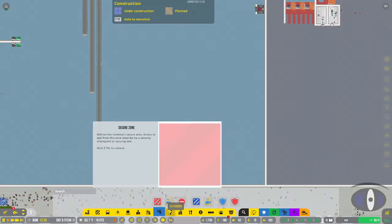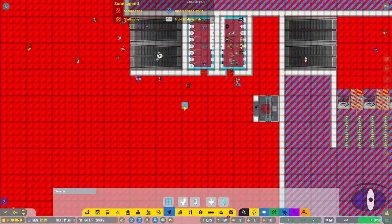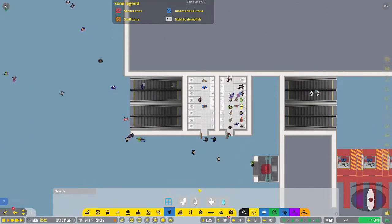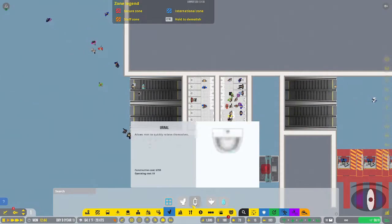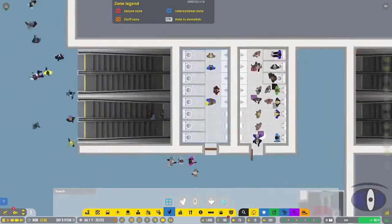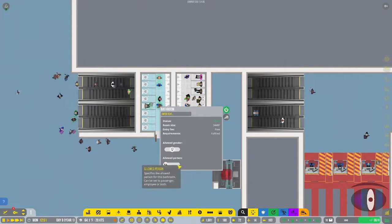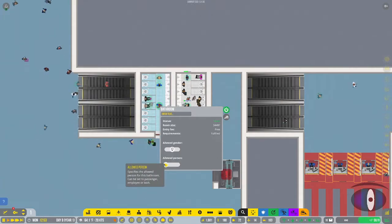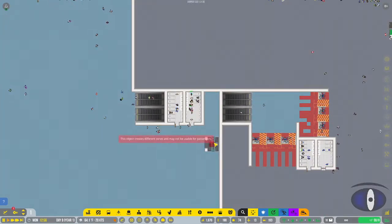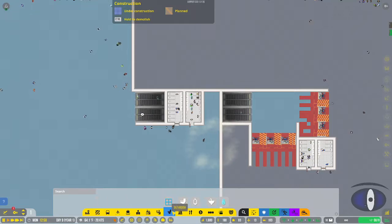Next is bathrooms. You have to select the area first - for example, I'll select a four by eight area and create it. Then you can place a regular toilet, a urinal, a sink, and a dryer. You can split them for male and female, do a mixed bathroom, and select them for both passengers and staff, staff only, or passengers only - however you want to configure it.